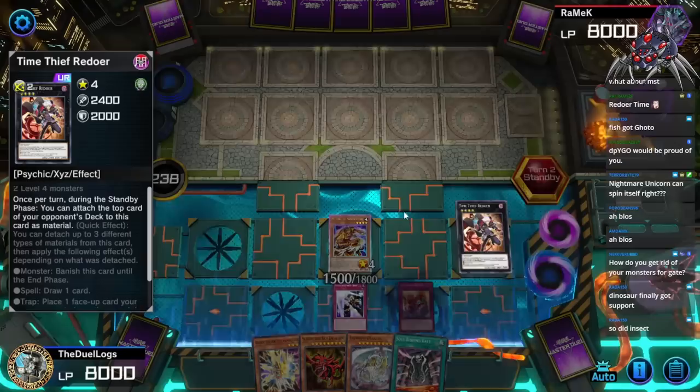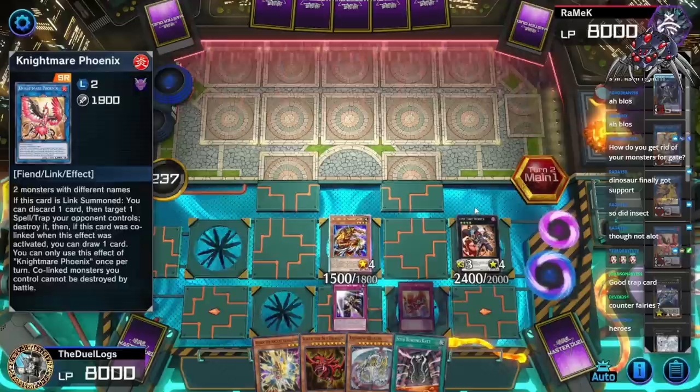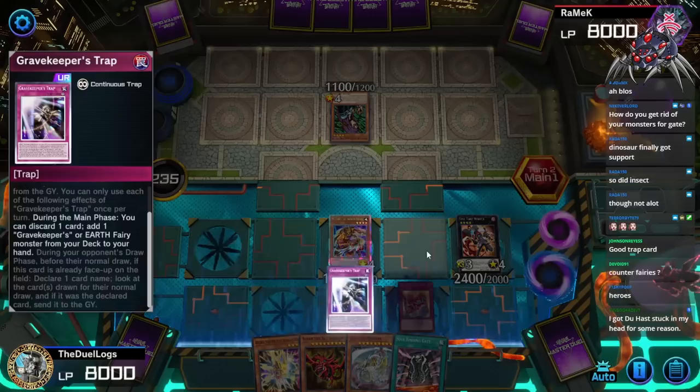Oh, I got a trap — Draco Utopia Aura, excuse me. How do I get rid of my monsters for Gate? I guess I could just go into Unicorn — I didn't even think of that. Oh my god, I can go into Nightmare Phoenix and destroy one of my face-downs. No, it only destroys your opponent's cards. Witch of the Black Forest. Okay, now I can activate Gravekeeper's Trap and send Slifer the Sky Dragon to the graveyard.